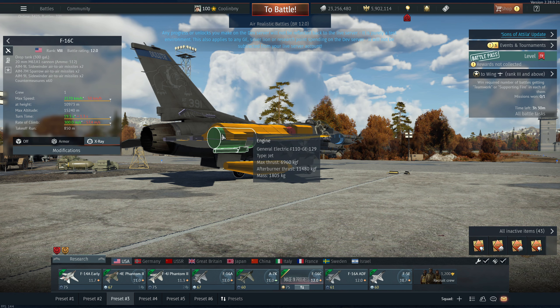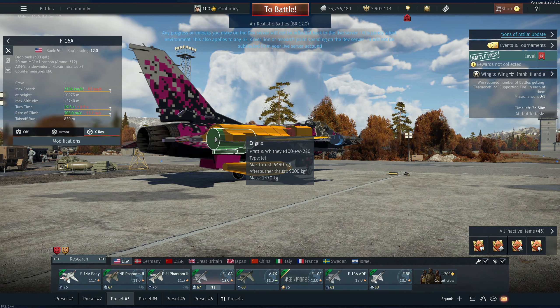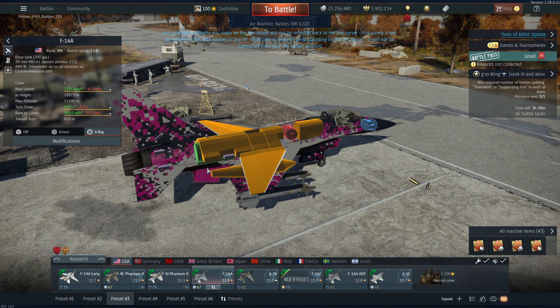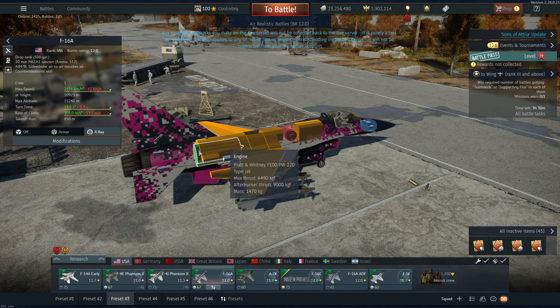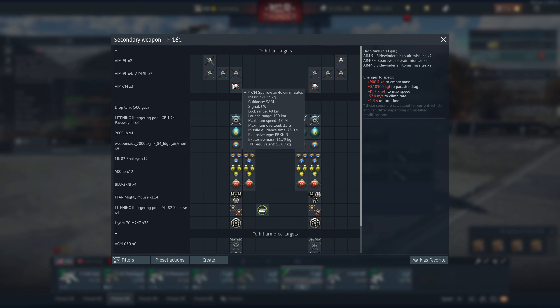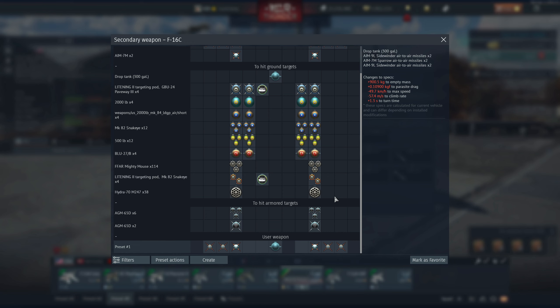Hey everyone, Tankenstein here. In this video I've got your first overview and gameplay of the F-16C. This is a currently rank 8, battle rating 12.0 fighter coming to the US air tech tree in the Sons of Attila major update. This is the dev server, so bear in mind everything you see is subject to change, but typically once they're this far along it's pretty certain the stats will be very close to final. This is pretty much an overall platform upgrade over the standard F-16A and the ADF.